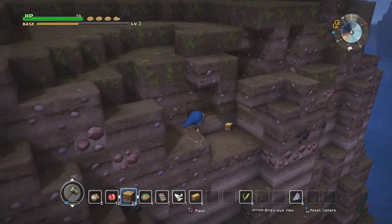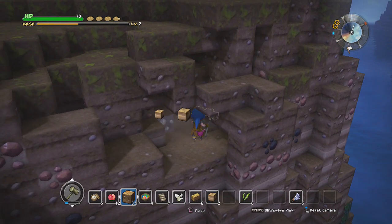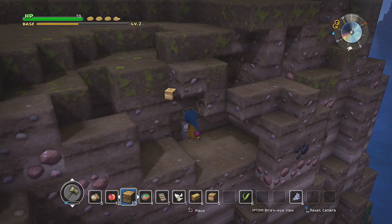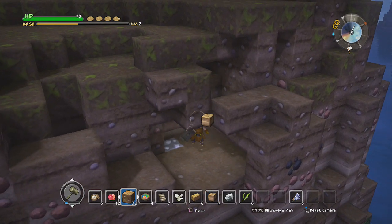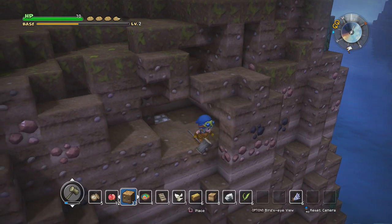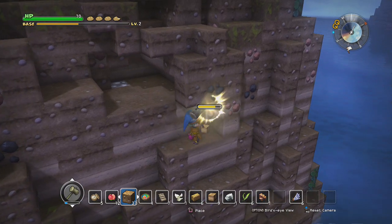Clay usually appears in the cliff sides. Clay blocks look a bit different than normal dirt blocks — they have those lines instead of the dirt pattern. I also have a second hammer with me just in case this one breaks, because we are using it pretty heavily.